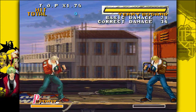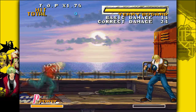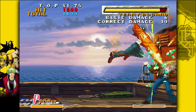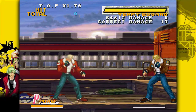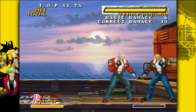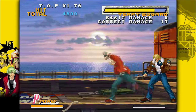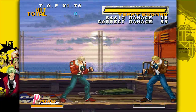To do Terry's DP, you do forward, down, down-forward, and then kick — that's Power Knuckle. A very easy way to do this is just by doing a little motion like that, and it's pretty easy.